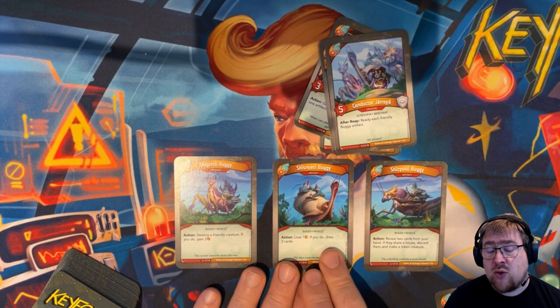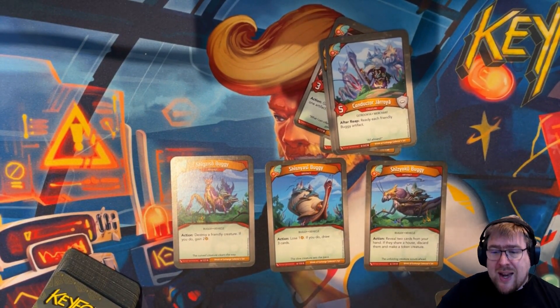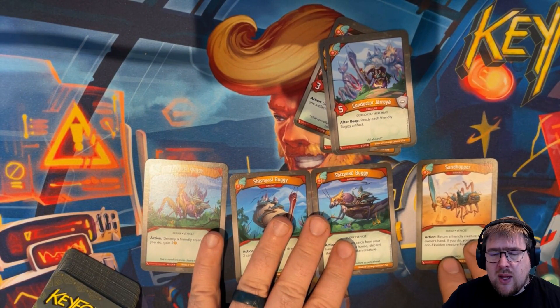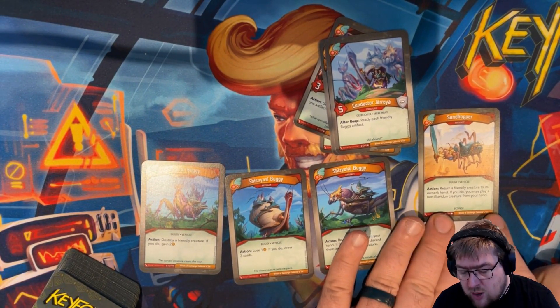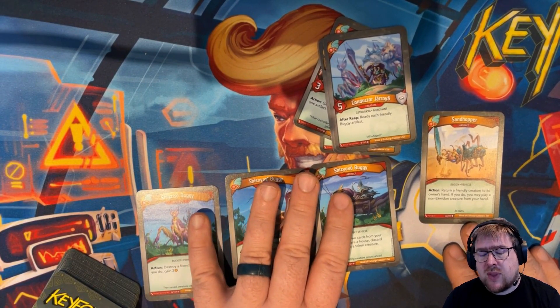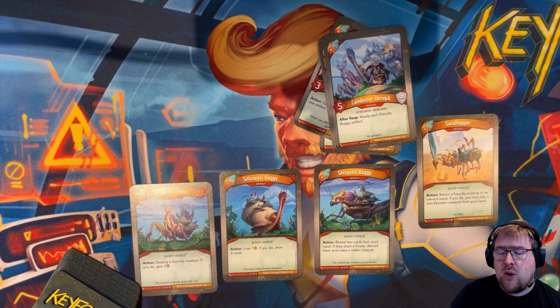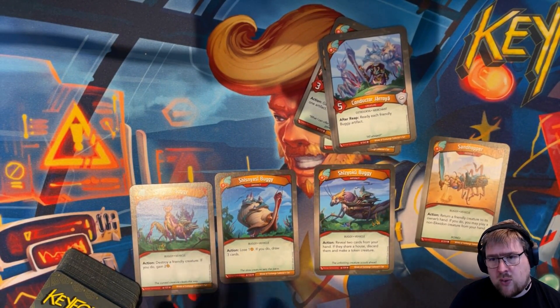If you can make a token creature with a nice destroyed effect, or destroy a creature with a nice destroyed effect, you're still coming out ahead — and you're choosing which creature to destroy. There's also Sandhopper, an uncommon buggy vehicle artifact. Even though the three named buggies go with Conductor, Sandhopper is also a buggy vehicle, so Conductor can still ready it. Sandhopper lets you return a friendly creature to its owner's hand, and if you do, you may play a non-Equidon creature from your hand. So if you get even more benefit out of the cards you drew, and you get to ready and use it — even sweeter.